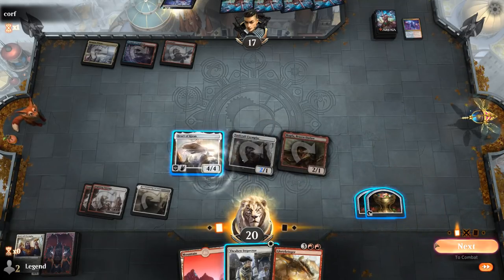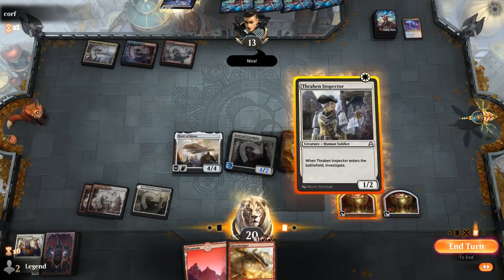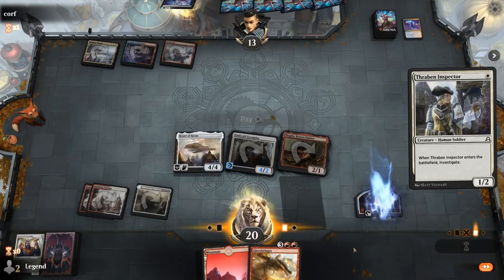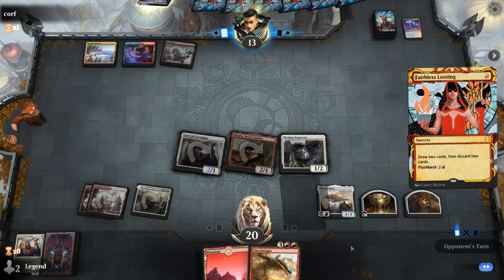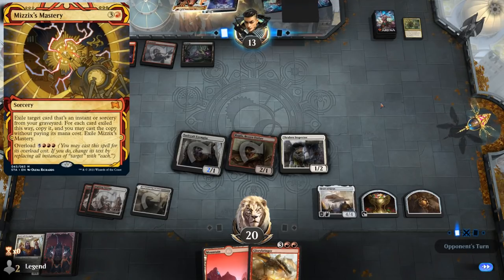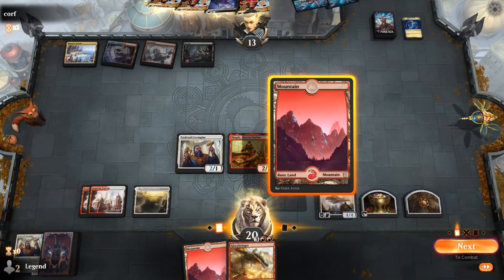We play Toolcraft and Magda, then tap both Dwarves to crew Heart of Kiran — crewing more than necessary — allowing us to make two treasures. We could have also waited until beginning of combat, not that it would have mattered here. Playing Thraben Inspector means we get to play Glorybringer next turn anyway. Faithless Looting is probably discarding a creature to reanimate with Unburial Rites, or discarding an Ultimatum to then cast with Mizzix's Mastery. A second Looting — they discard Time Warp, so our opponent can probably win next turn if they have Mizzix's Mastery.